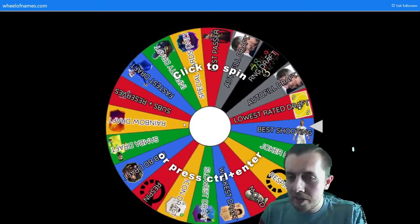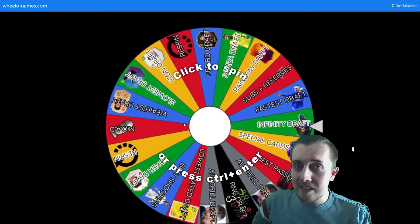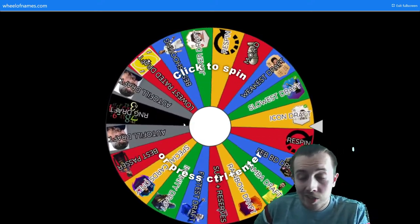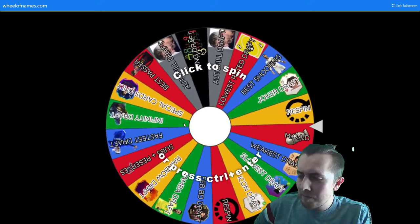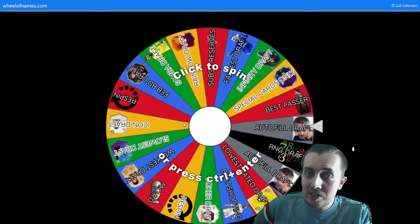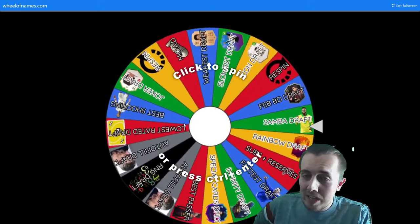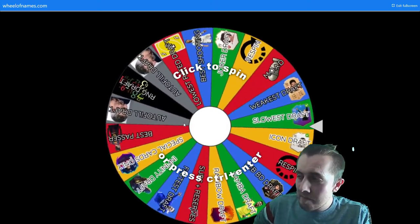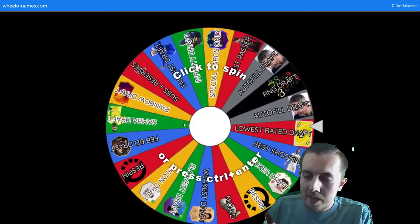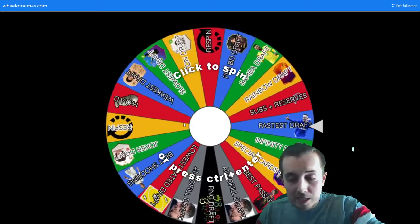A few of these need explaining. The RNG Draft uses a number generator — whatever it lands on between one and five is the player we pick from that selection. We did that last episode so I probably won't do it again if it lands on it. The Infinity Draft requires picking card colors matching the infinity stone colors. The MOAD — Mother Of All Drafts — means we pick the highest rated player in each position, but they can't link to anybody: zero chemistry, red links everywhere.